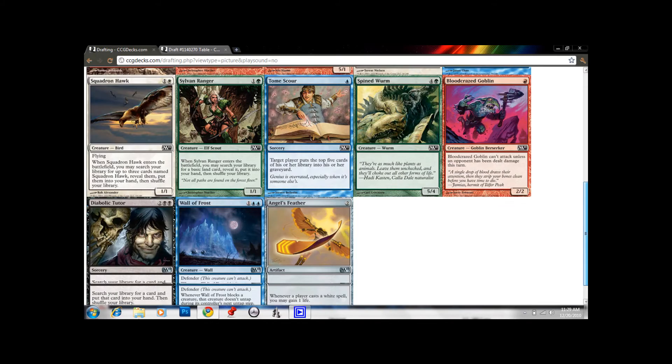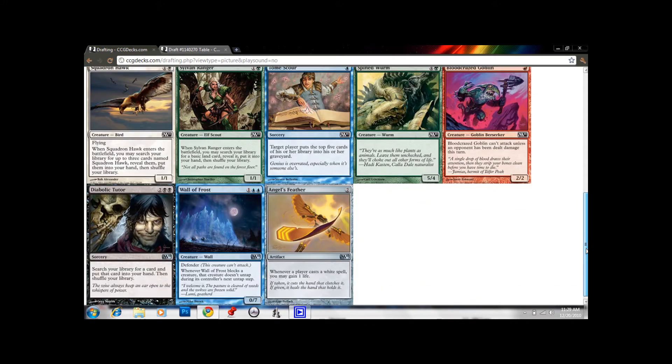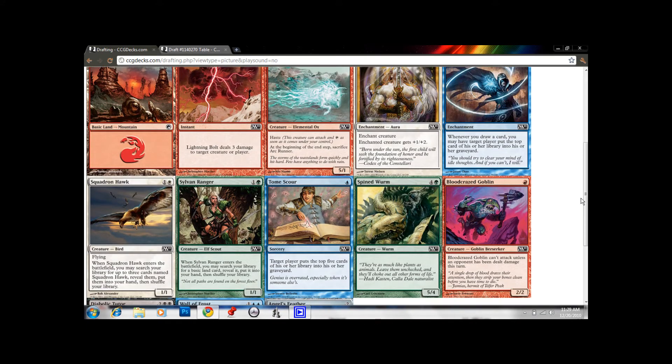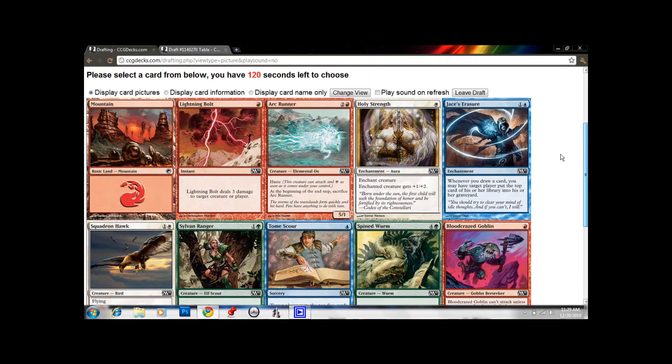Wall of Frost or Squadron Hawk. Squadron Hawk really gets better when you have more of them. I don't think I want to take it here though — a 1/1 flier for 2 is not too good on its own. When you play Squadron Hawk, you can get all the other Squadron Hawks out of your deck into your hand, but it's hard to get a bunch of a card in the draft. I'll take Wall of Frost.